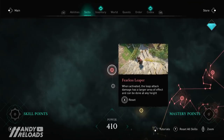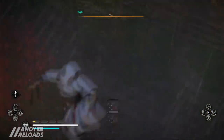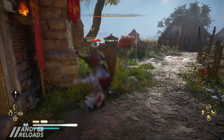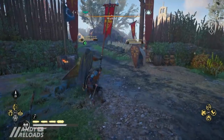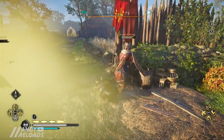A few honourable mentions: there's a buff to the Fearless Leaper ability making it easier to jump from greater heights, and an extended duration on the Battlecry — roughly a 1 to 2 second increase — making it a more viable skill option, though not something I'd personally equip. There's also a slight nerf to Spinning Death and Vaudir's Bite perk, as the buffed poison chance was apparently a bit too high.